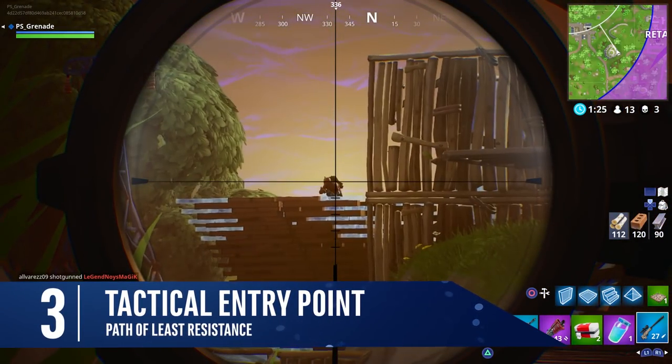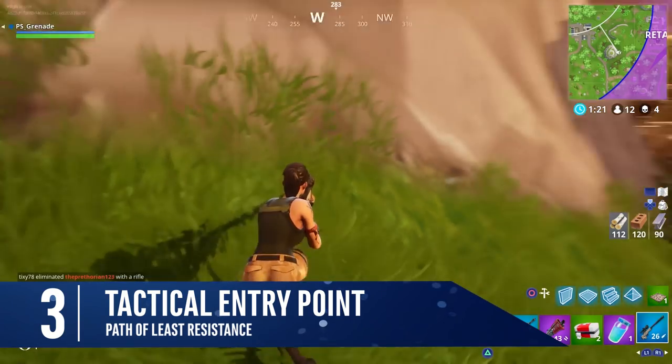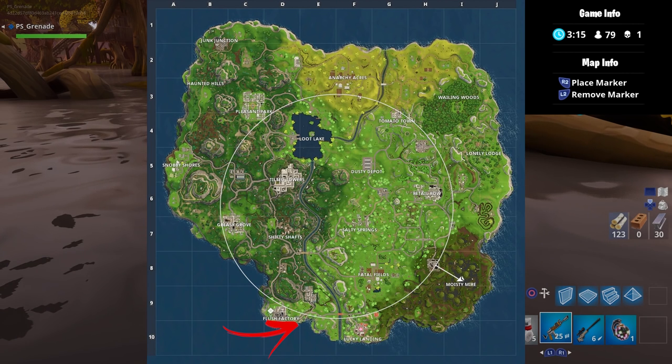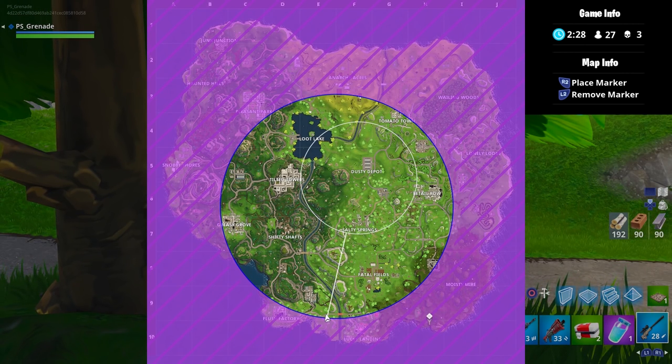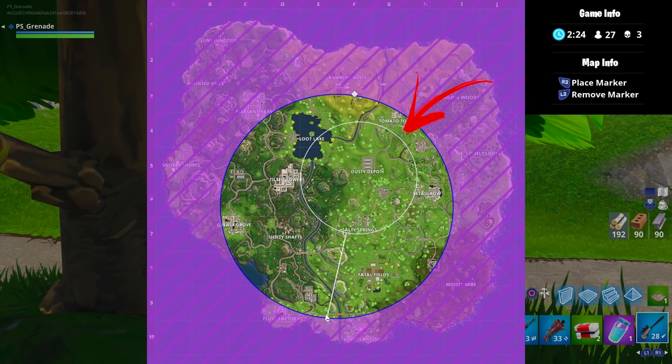Not everyone wants to fight every single person they see. If you're a covert player, attempt to enter the safe zones by the smallest side — this limits the number of combatants you'll face. The theory is simple: we are all attracted to those named areas of interest on the map. Get the edge by thinking tactically and entering the safe zone by the area of least resistance.